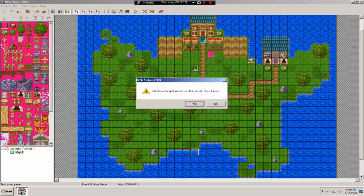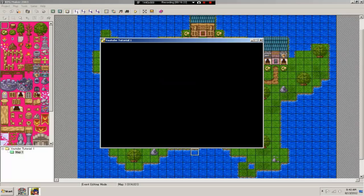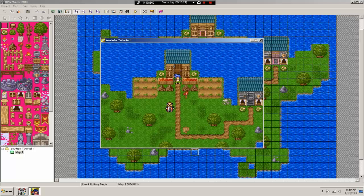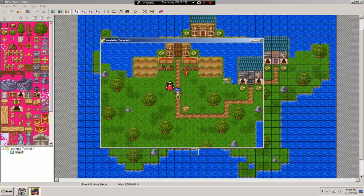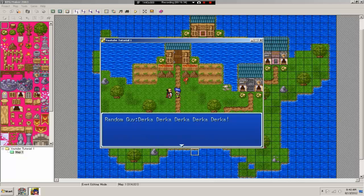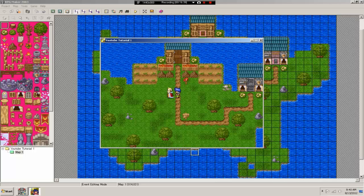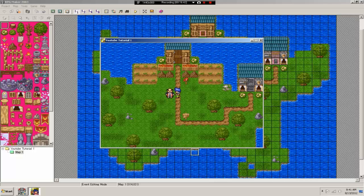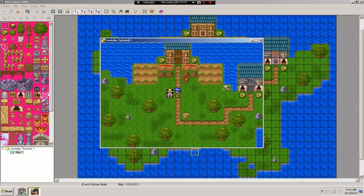Let's test that. We spawn into our map, the guy is standing there looking around randomly. We walk up and talk to him — 'Random Guy' dialogue appears, the king character starts spinning. Talk to him again and it keeps going. You can toggle back and forth, it just keeps cycling. That's how switches and toggle work in eventing.